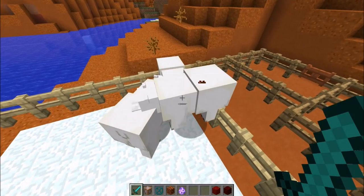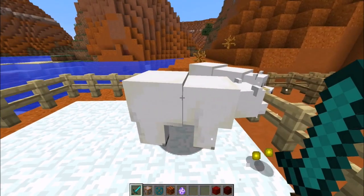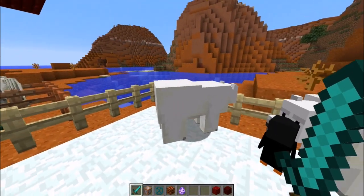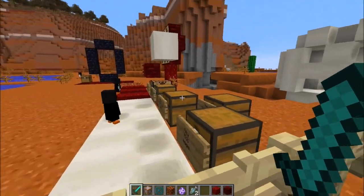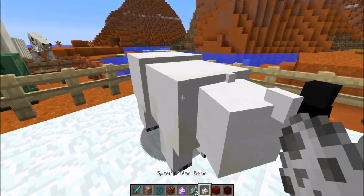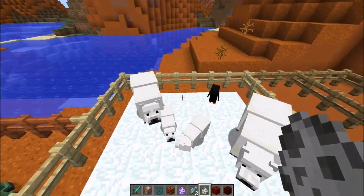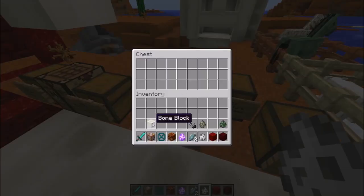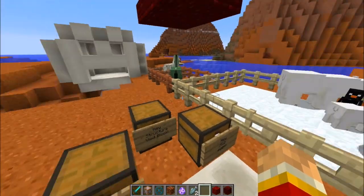Of course we have polar bears. They come in adult forms and in babies. The adults are neutral — if you hit them, they'll attack you, but if you don't, they won't do anything. Their health is pretty strong so be careful. They drop fish when you kill them. Also, if you right-click on the bear while spawning, it will spawn a cub for you. The moms are hostile — if you ever see an adult bear with a cub, definitely stay away from it because it will attack you for no reason, just because that's how mothers are.